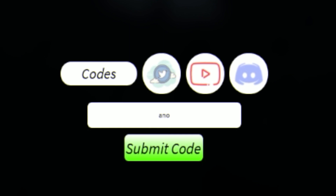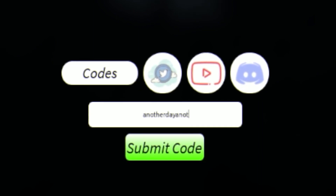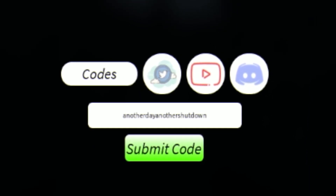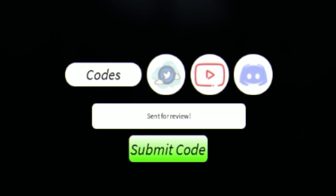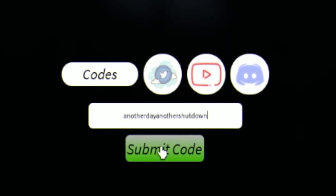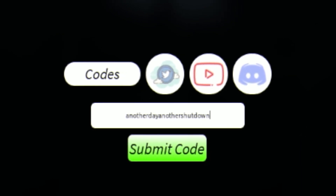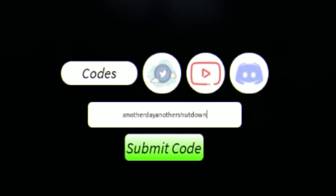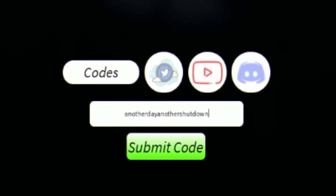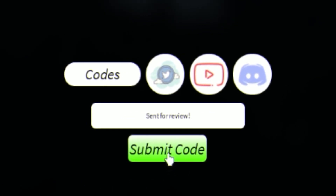Next we have the code ANOTHERDAYANOTHERSHUTDOWN — A-N-O-T-H-E-R-D-A-Y-A-N-O-T-H-E-R-S-H-U-T-D-O-W-N. Click on submit code and that one worked. If you guys are struggling to see these codes, you can copy and paste them directly from my Roblox code website rblxcodes.com, which has all the codes I'm going to show you guys in today's video, and they'll also be updated with new codes when they come out.